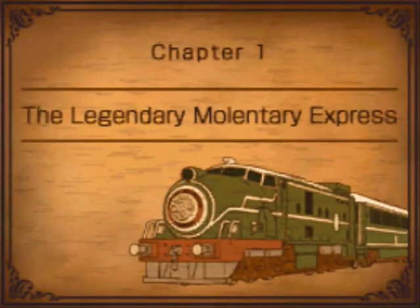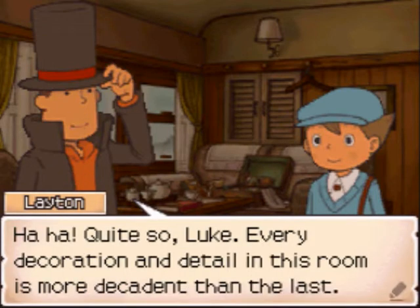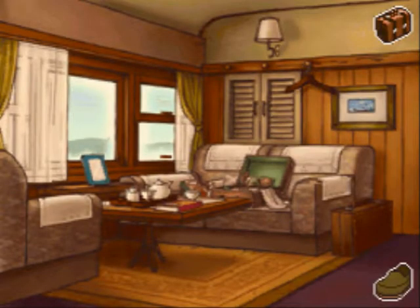Hello everybody. Here we are playing Professor Layton in the Diabolical Box, Chapter 1: The Legendary Molentary Express. This is a pretty simple chapter — you just need to explore the train and see all the various rooms. And we have a puzzle right over here.